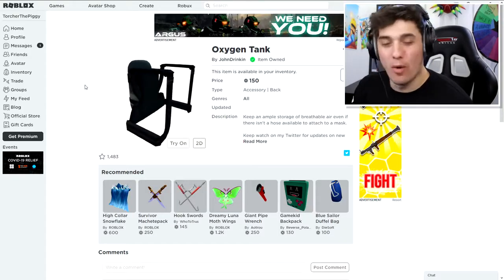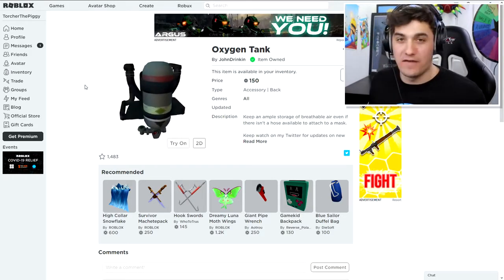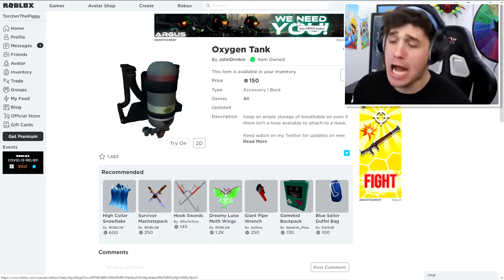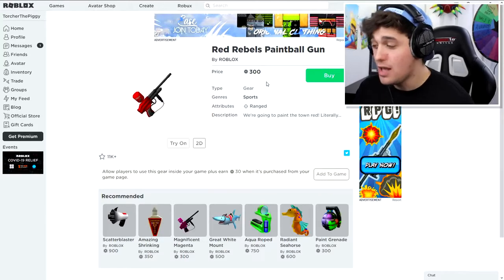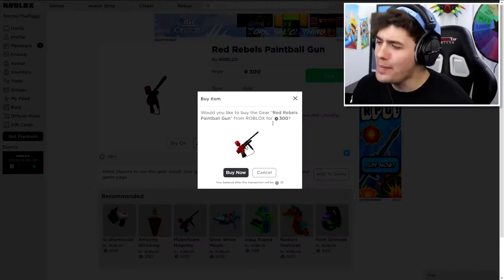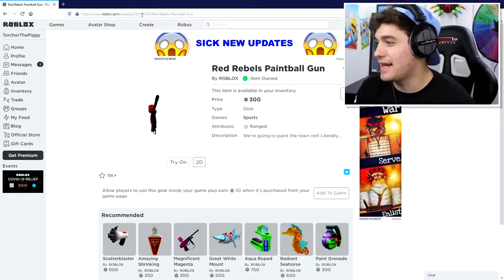The most important item in Torture's arsenal is his flamethrower. Without it he looks like a total nobody. The best thing I can find is this Red Rebels Painful Gun — they do have an actual flamethrower but it doesn't work, so we're buying this one instead.